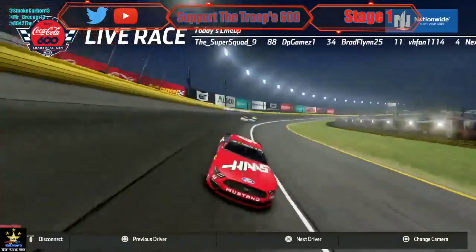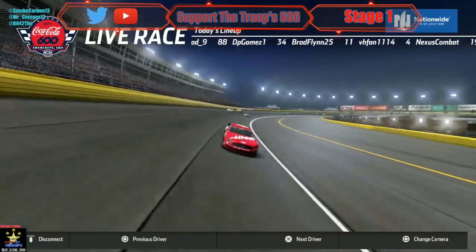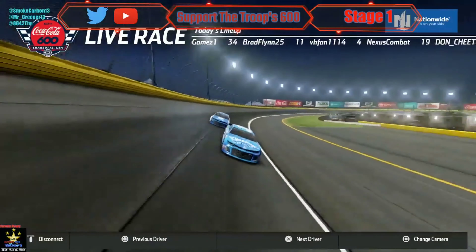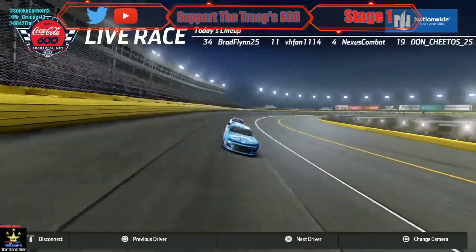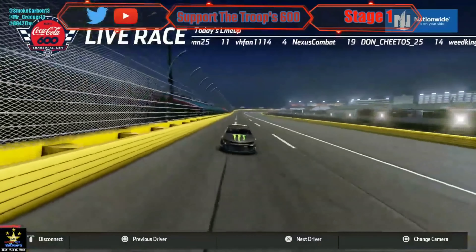If Stone gets lapped, his race might be over, as the 48 blocks the 19. Fast and all cannot be happy with that. Chris Hughes is coming up with a little bit of easily tempered temper — it's going to really ruin his night.